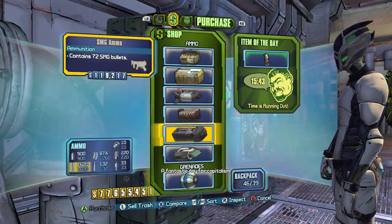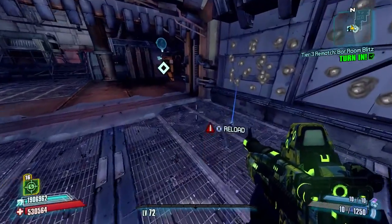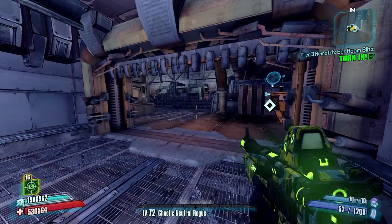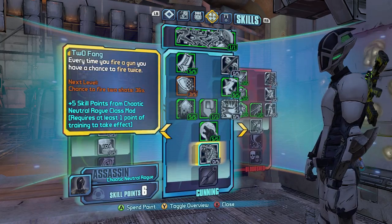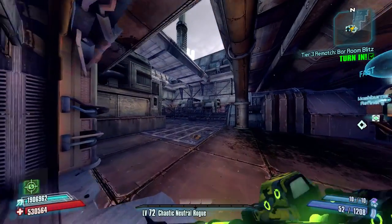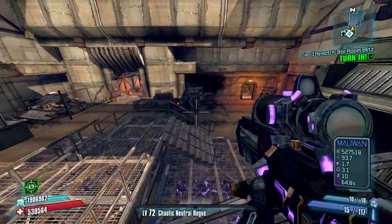I'm going to use it here in the Washburn Refinery where I've tested some other weapons, so you kind of know what the baseline is against these enemies. I'm going to use a Chaotic Neutral Rogue class mod to boost the fire rate and magazine size even higher on the Scorpio. I debated using a Legendary Killer class mod, but in my preliminary test the Chaotic Neutral Rogue was actually helping more. So we're going to get started and try to take out the enemies in a quick and efficient manner.